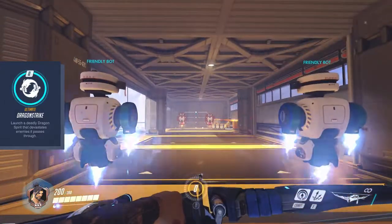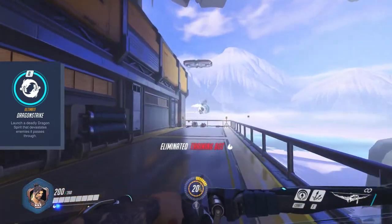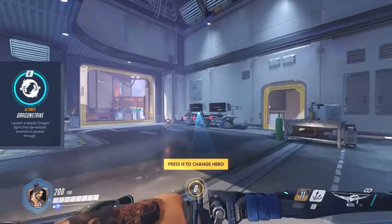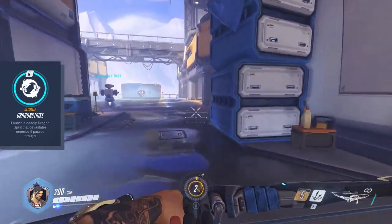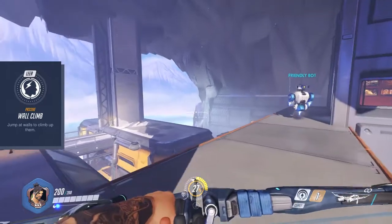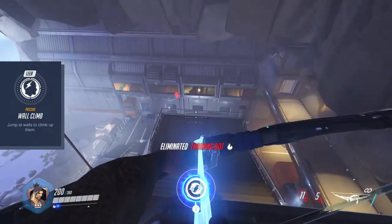Hanzo's ultimate Dragon Strike fires an arrow that will travel for about 10 meters and then unleashes 2 spirit dragons that travel forward in a straight line, dealing devastating damage over time. Most enemies will die within a second of Dragon Strike. Notice that this ultimate will travel through every wall — you can basically fire it across the whole map. Hanzo's last ability, Wall Climb, enables him to climb any wall to reach higher ground, letting you attack enemies from places they won't expect. Though he is hard to master, Hanzo is a real killer once you get the hang of it.